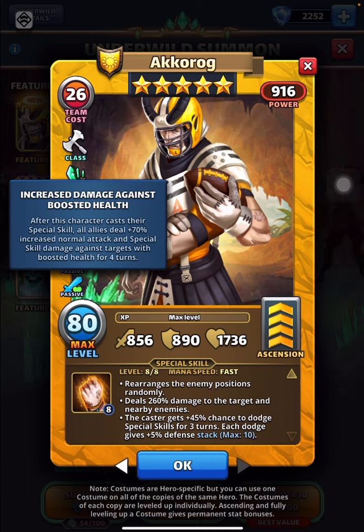I like this portion of the special also — the boosted health target gets extra hammering. All allies get a massive boost through this passive. I would say it's a top-quality passive: plus 70% increase to normal attack and special skill damage at fast speed. Akarog suddenly becomes useful with Magni costume and the secondary costume of Grim, which enhances by plus 50% special skill damage. This is regular normal attack and special skill damage enhanced by plus 70% against, obviously, conditional boosted health.